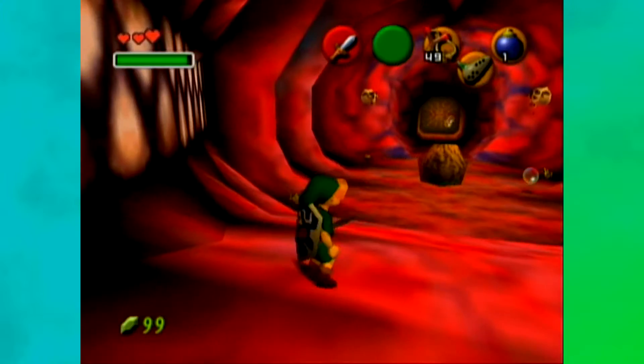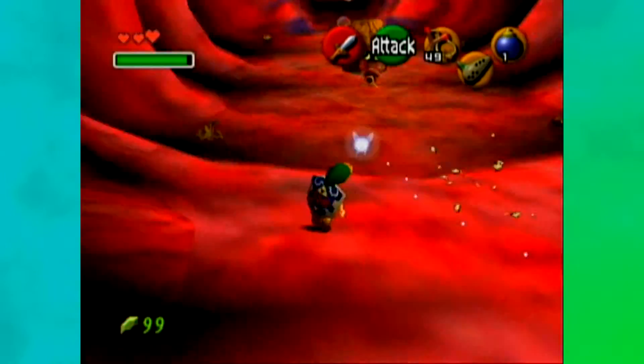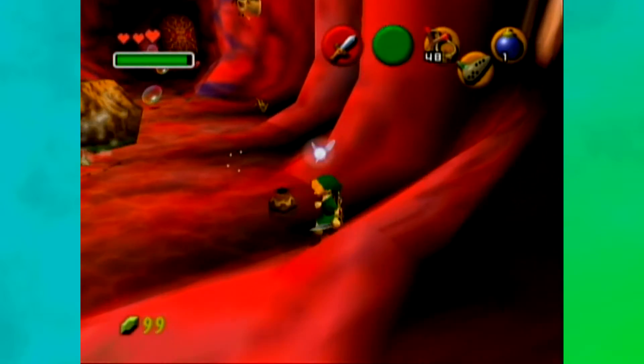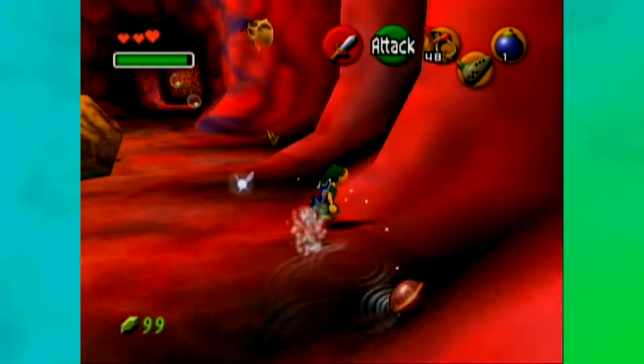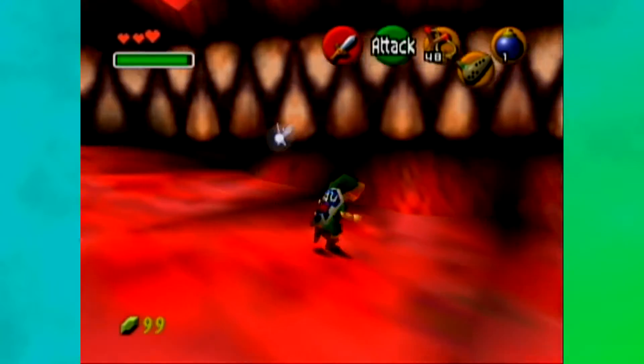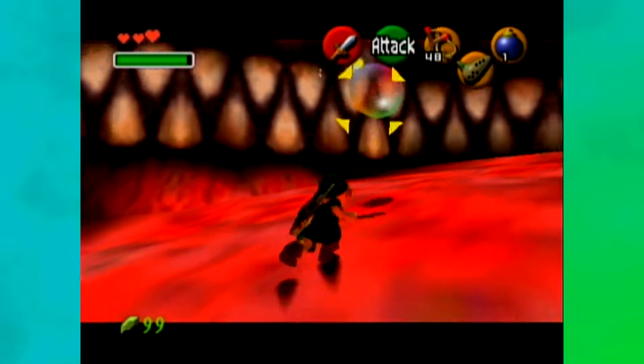I'm in Jabu Jabu's belly and I haven't done anything yet. Those teeth look very strange, just very two-dimensional and out of place. They're definitely formed to each other — they are one entity. Even the gaps between them are part of the teeth. Doesn't make any sense.